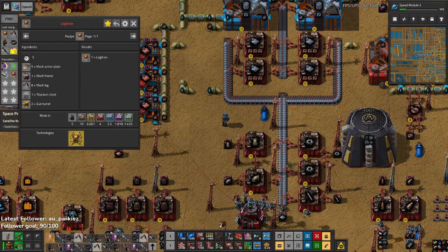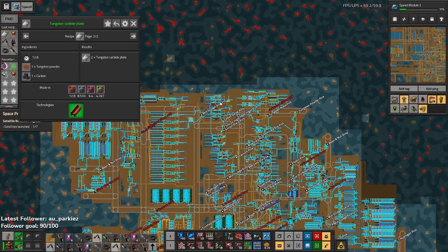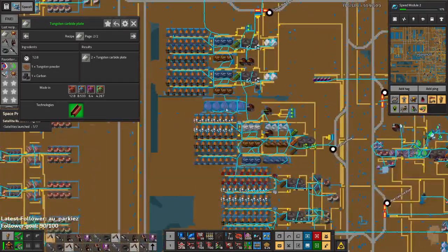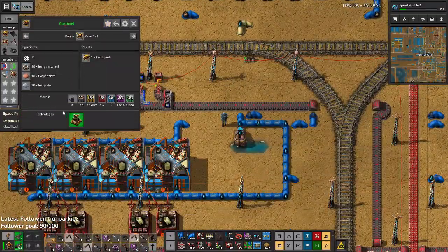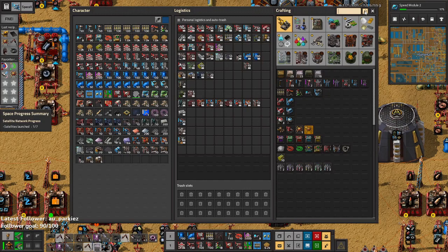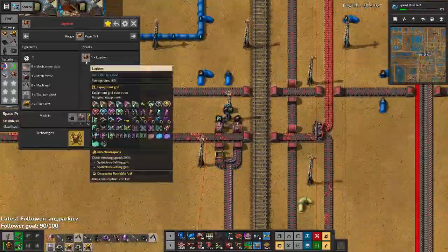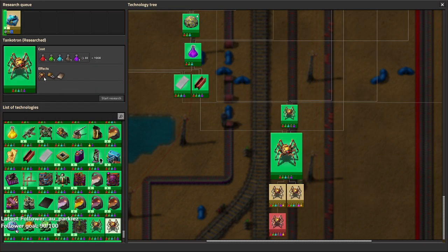Oh, spiders! Now I see spiders — that's exactly what I wanted to see. That's titanium plate, I need carbide plate. Am I making carbide plate? I am for heat shielding — well, that's convenient. Gun turrets — that's actually pretty easy, we just need to grab some copper, we got a lot of copper. Just two of those. And then we just need the carbide plate and we've got a logitron. No, we don't because we never actually researched the logitron. Well, that's awkward. I guess we're not making a logitron today — we're making a Tank-a-tron.